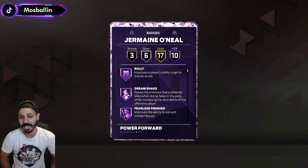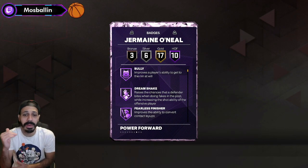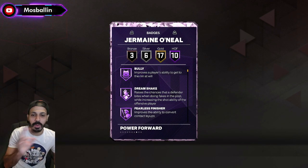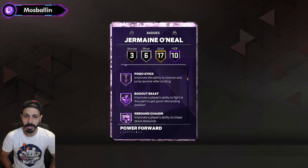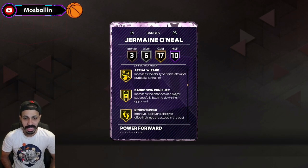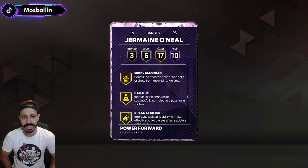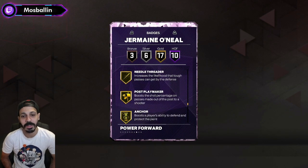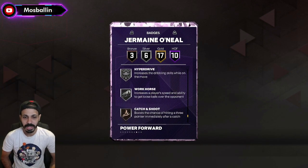He has 10 Hall of Fame badges, one of them being Bully, which is the player's ability to get to the rim. If you guys don't know all your badges, I can break them down one by one because they change them so much every year. He's got Vice Grip, Chase Down Artist, Pogo Stick, Box Out Beast, Rebound Chaser, and Brick Wall. Solid gold ones include Masher, Pulverizer, Rise Up, Midi Magician, Handles for Days, Killer Combos, Post Playmaker, and Anchor. Then some decent silvers and valuable bronze ones too.